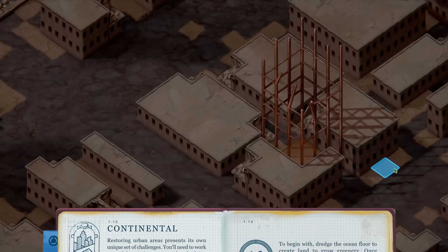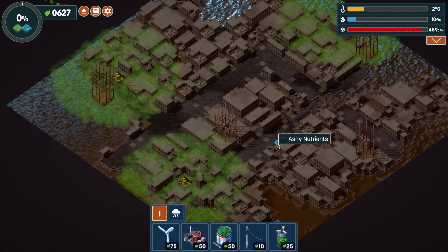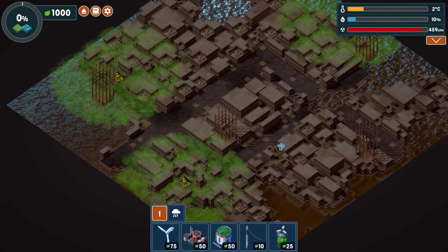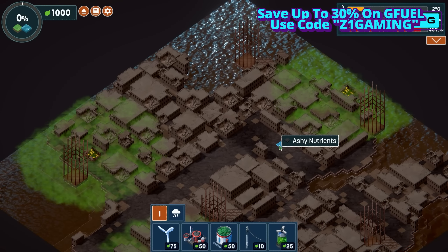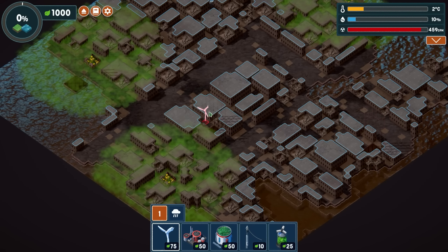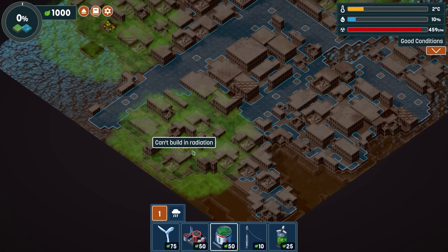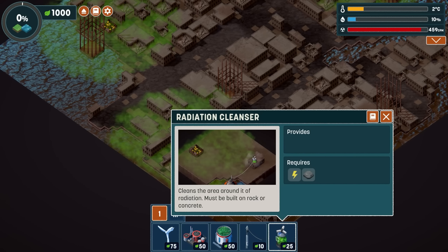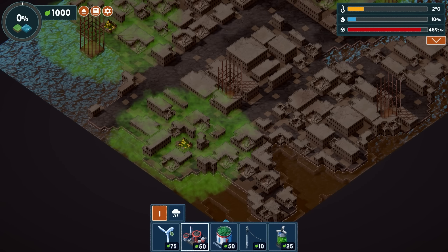I'm curious to see what this one looks like because the last one was like a flooded town - it looked really cool. So it's actually a lot more land this time. The first time it was mainly water and we had to dredge up things. Okay, very interesting. We start off with a whole new host of tools. We can't do anything with those yet - we need to clean up this stuff.